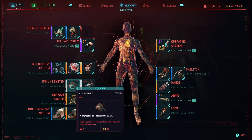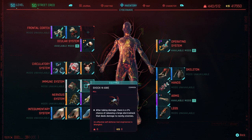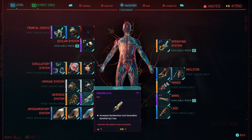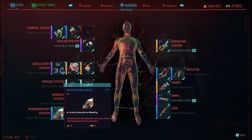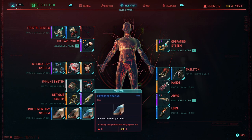Just down here: Cata Resist — increases all resistances by 8%. And Shock and Awe — after taking damage, 2% chance of releasing a large electric shock. Don't worry, these aren't the be-all and end-all — just a little bit of fun. Over here we have Kerenzikov — when you press double B and do your slide or dodge, once you press the left trigger you'll be doing 90% slow-mo for 3.5 seconds. Just over here, Nano Relays — gives you 2 seconds extra on your Kerenzikov, which is really what this build is based around.